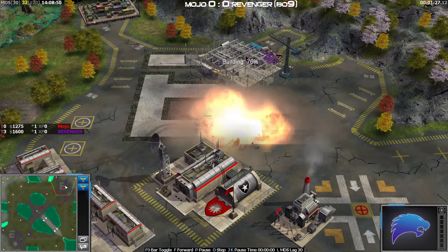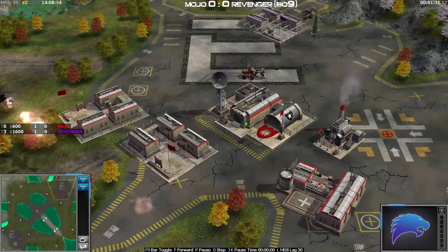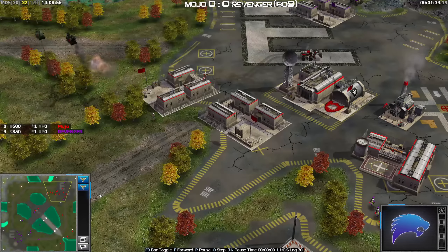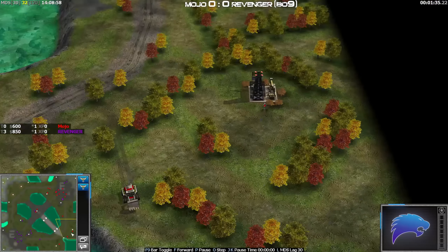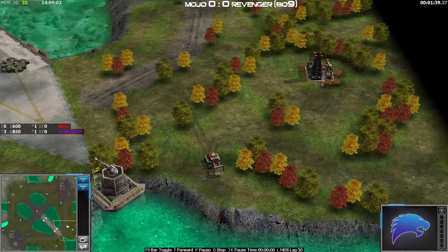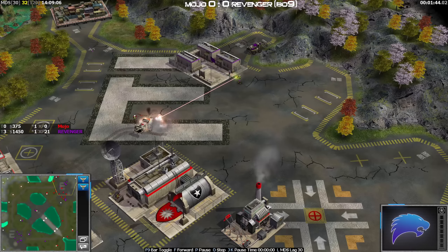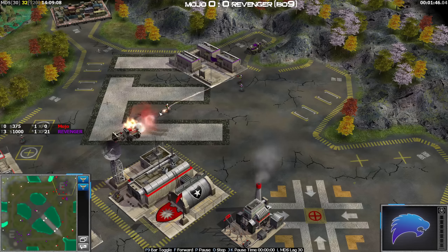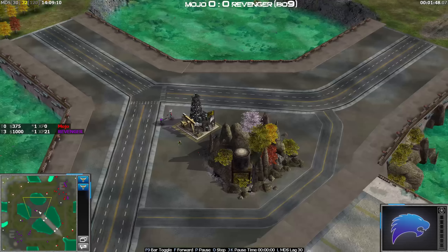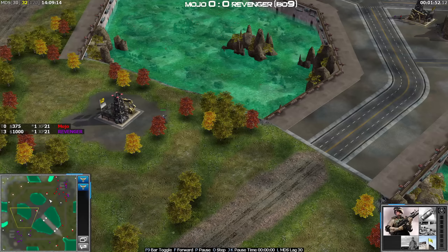Currently, Mojo's got a barracks building in his base and he thought about building a firebase, and he's kept his CC. He's getting the oils down in the south position, getting his dozer laser lock there, winning all of the oils by the looks of it apart from the one on the extreme of the map which is in Revenger's base.